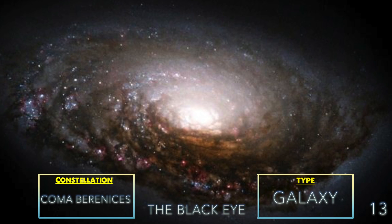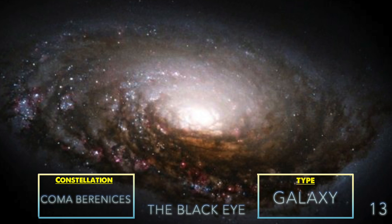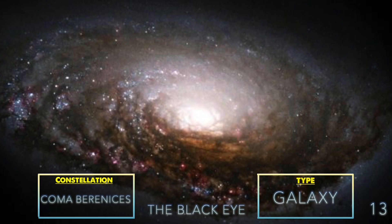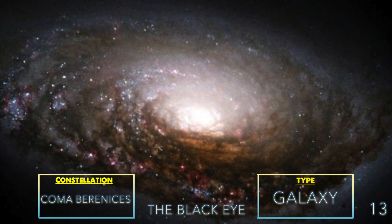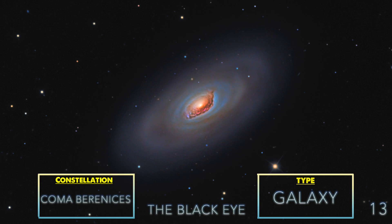M64 — also known as the Black Eye Galaxy, the Evil Eye Galaxy, or the Sleeping Beauty Galaxy. It looks rather impressive. Sadly, an amateur photo will not look nearly as good as Hubble's; it will look rather like this.